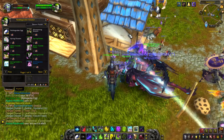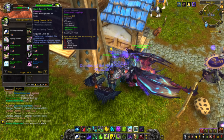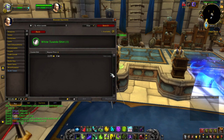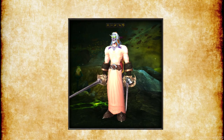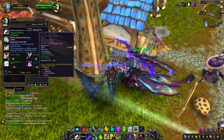The next achievement we're doing is Blushing Bride. From the vendor you will want to buy a white tuxedo shirt and black tuxedo pants which cost a total of 50 Noble Garden chocolates, or 25 each. They're also sold on the auction house for a very low price. Now equip those and find someone who wears an elegant dress - it's a very bright pink dress. The elegant dress costs 50 Noble Garden chocolates from the vendor but it can also be found on the auction house.